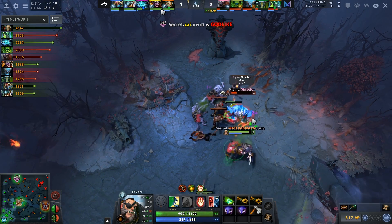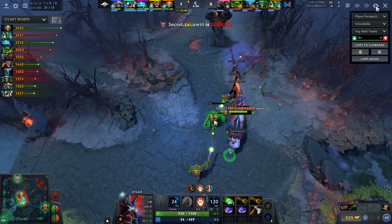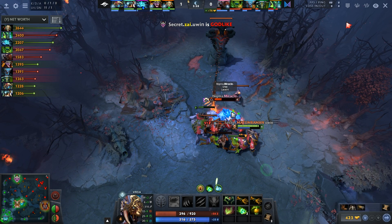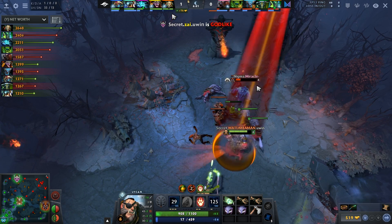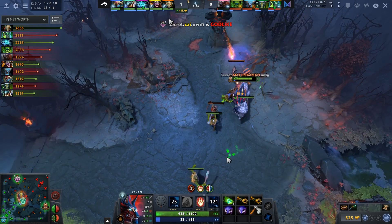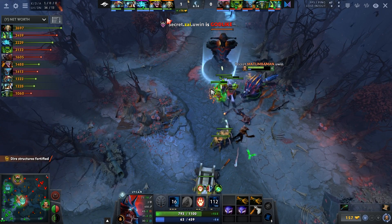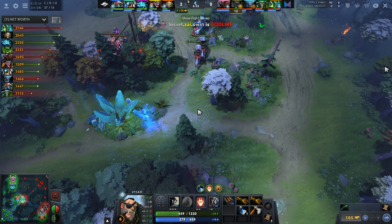He pops his ultimate but Miracle makes a god TP to save himself. In your average pub this is a free kill — no one's going to TP out of a Lycan ult unless they're very experienced. It's actually similar to Bloodseeker's Rupture: you TP out. When you hit level 6 on Lycan before your opponent, you generally want to go for a kill, especially if you've been chipping them at level 5. It's a really nice cycle.